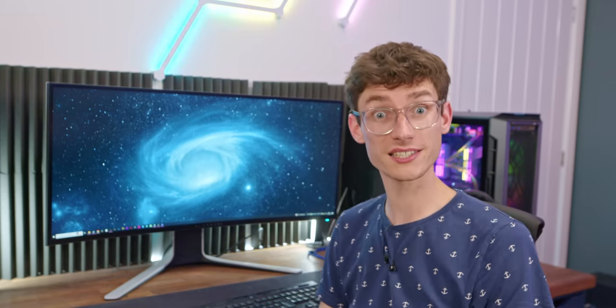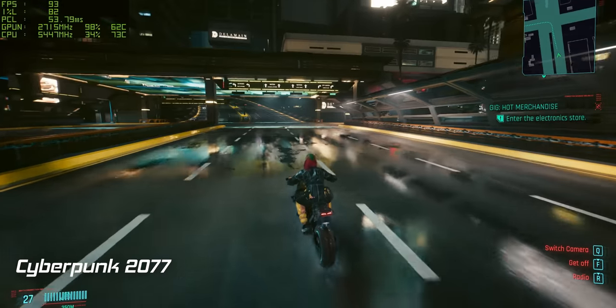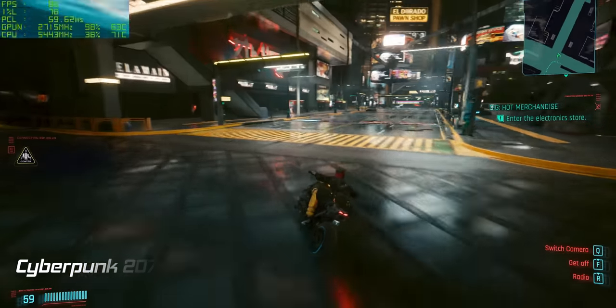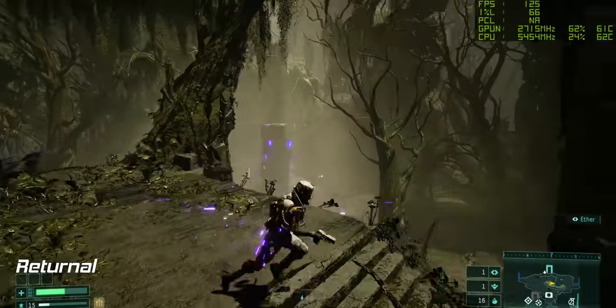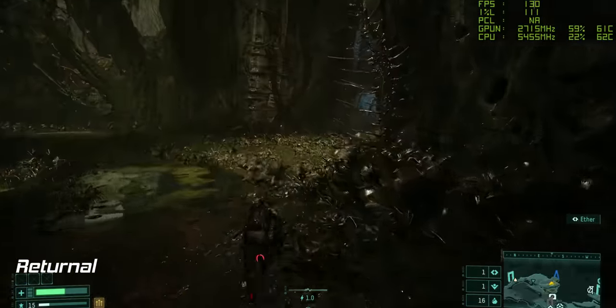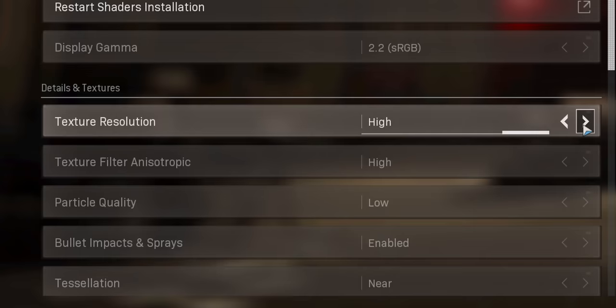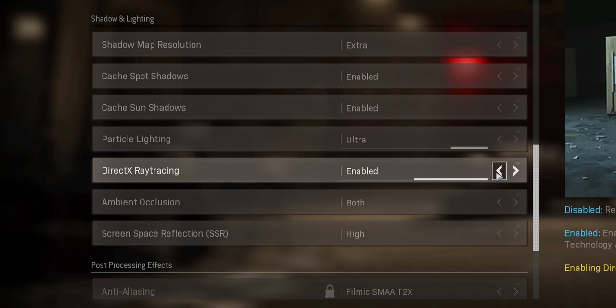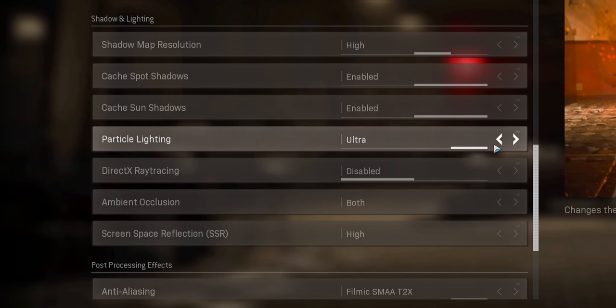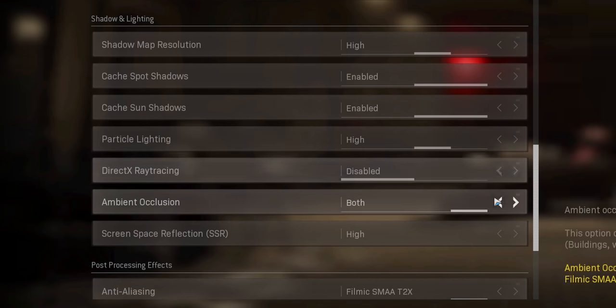I'll tell you what it is — it's sensible. Whilst ray tracing, fancy lighting, tessellation, and loads more features are all pretty cool, unless you're getting over 120 FPS, chances are you'll notice a boost to your frame rate a whole lot more. My personal advice is to always use the highest texture settings, the highest draw distance settings that your GPU will allow, and then just go for high on the rest, as this should be optimal for appearance versus frame rate.